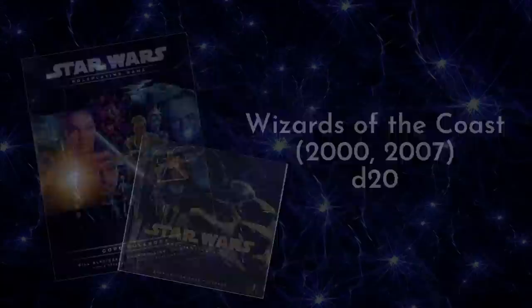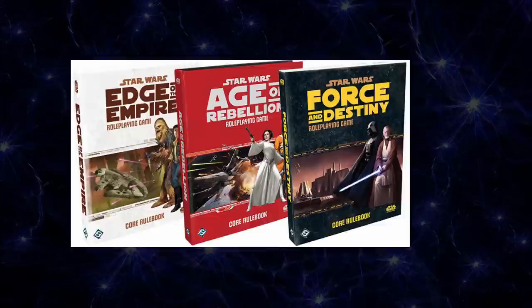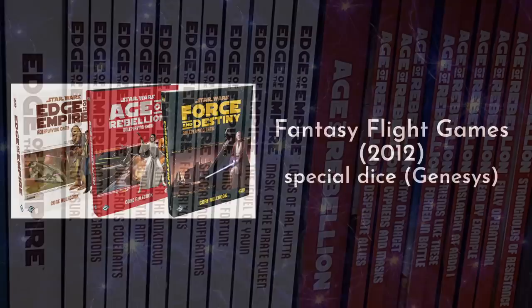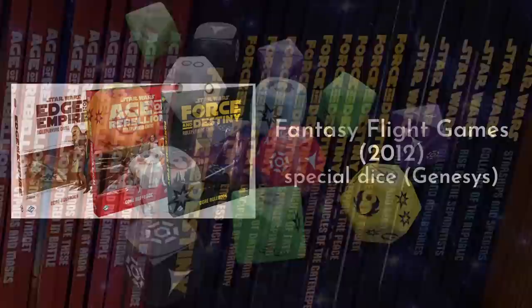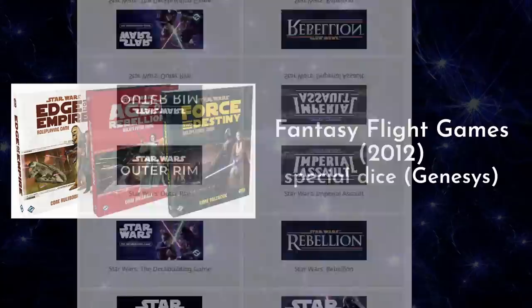And finally, at least among the officially licensed RPGs, there's Fantasy Flight Games Star Wars, released in 2012, which uses their Genesis system. This product line produced a ton of supplements for a solid 10 years, and despite what you may have heard about the confusing specialty dice, everyone who actually learned and played this game loved it. At the time of this recording, this particular iteration of Star Wars has been sold by Fantasy Flight Games to another company, although they do retain the license to a bunch of other Star Wars games that aren't RPGs.